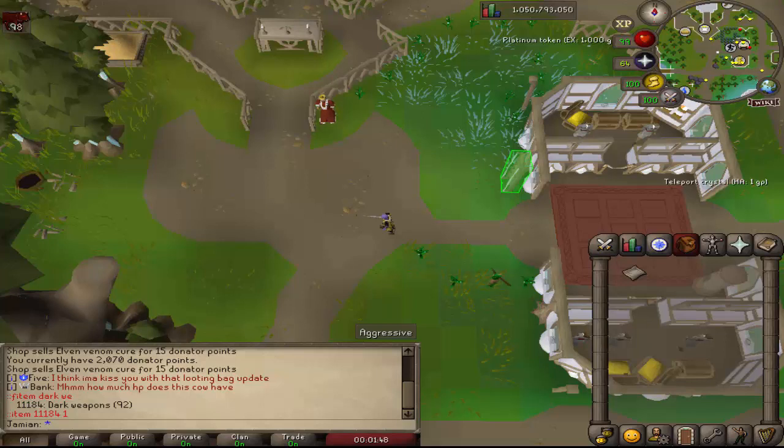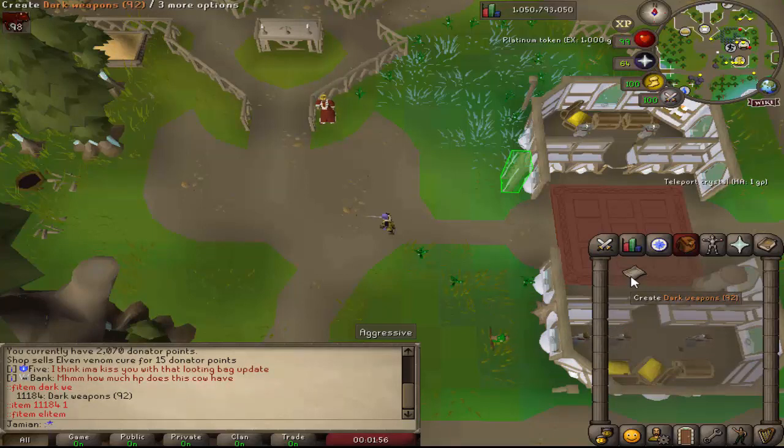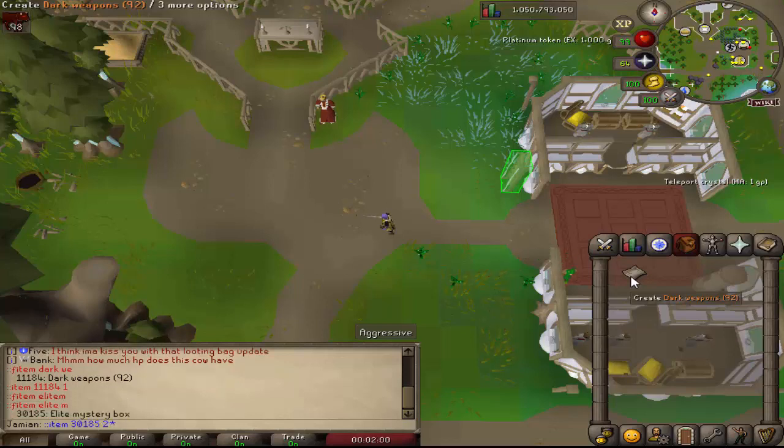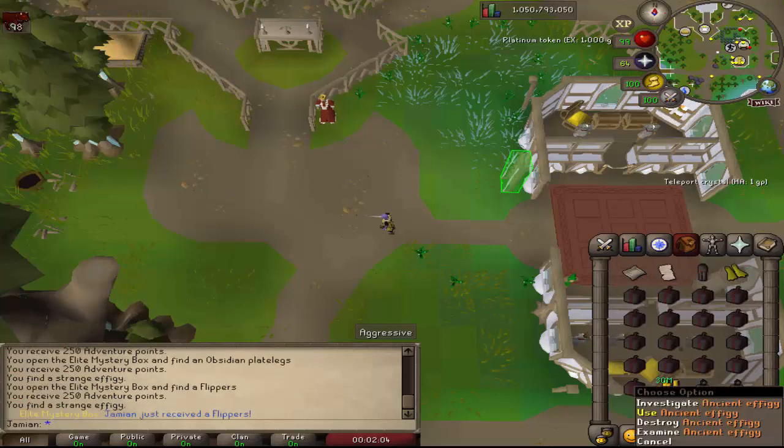Now let's get into the content. I'll go over the ancient effigy. Let me open up some boxes right now — I think it's a one-in-three chance, so if I didn't get one from 20 it'd be really unlucky. There we go, so we got some.